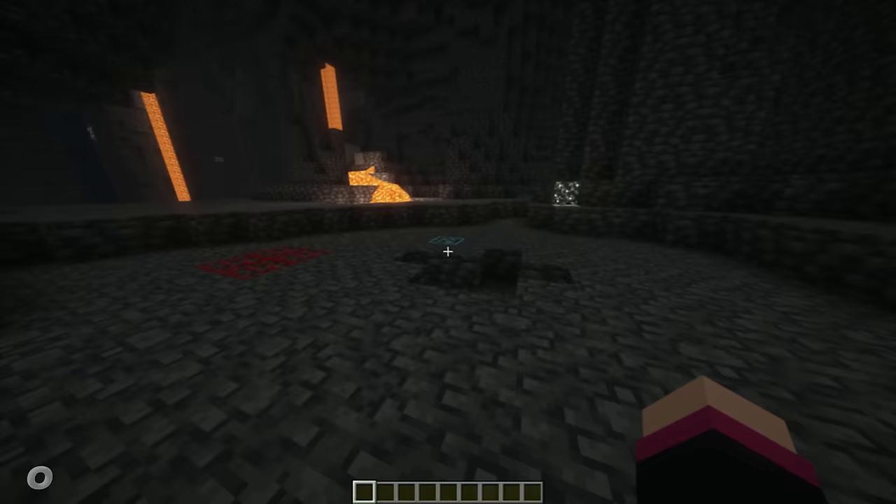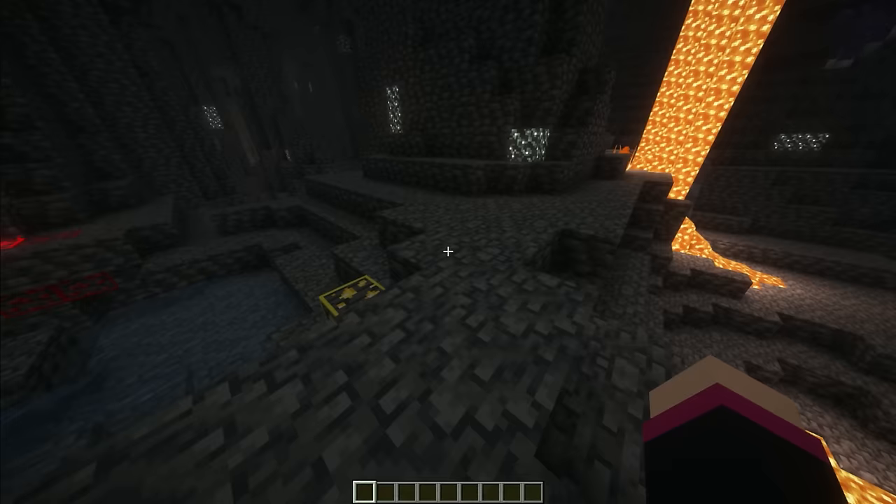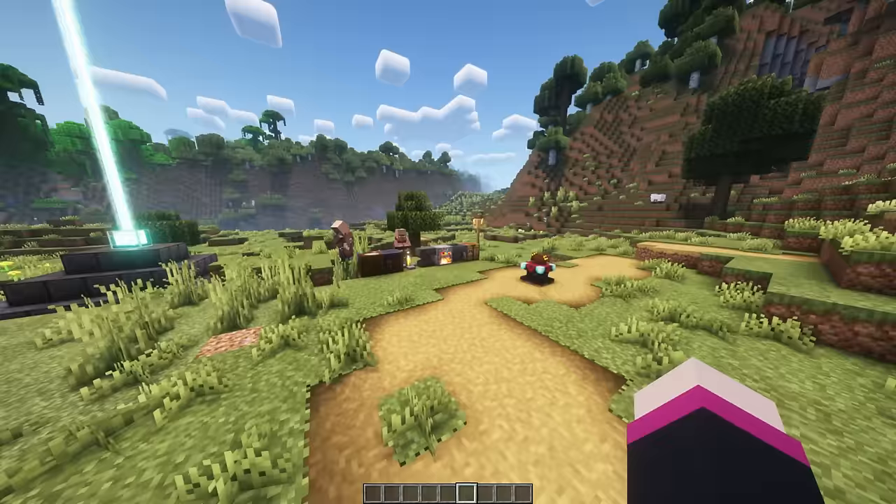You may have forgotten your glasses when caving, but never miss ore again with Outlined Ores. Outlined Ores gives a subtle outline around ores, matching the colour of the ore, making it easier to spot them so you won't miss your valuable iron ores again. And I like the addition of how walking on redstone makes the outline glow with it.